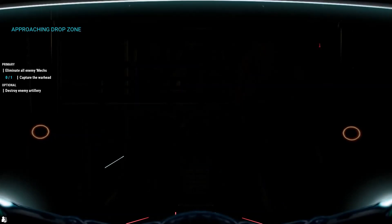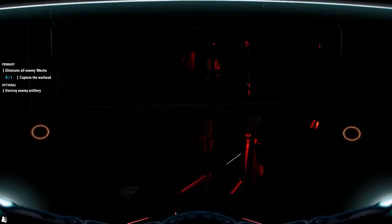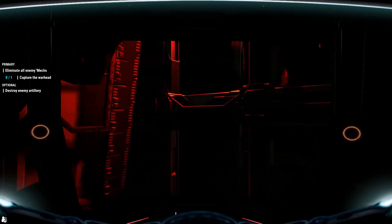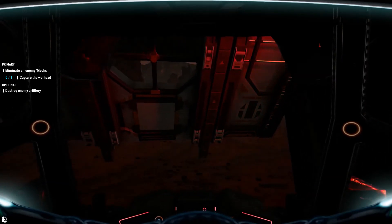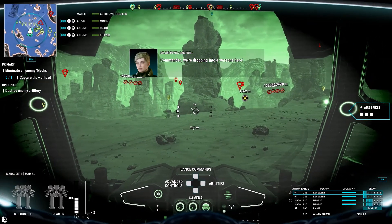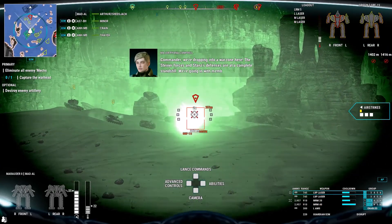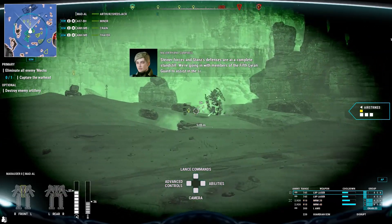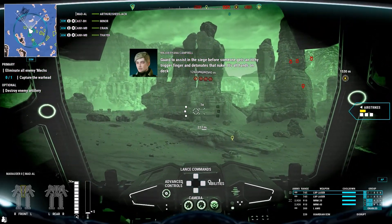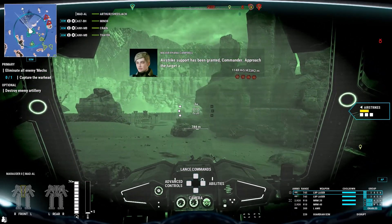Attention, prepare for battle. Leg departure. Hangar doors open, stand clear. Reactor online, sensors online, weapons online — all systems nominal. Commander, we're dropping into a war zone. The Steiner forces and Stanza's defenses are at a complete standstill. We're going in with members of the Fifth Lyran Guard to assist in the siege before someone gets an itchy trigger finger and detonates that nuke. It's all hands on deck. Airstrike support has been planned — move to the target area to call them in.